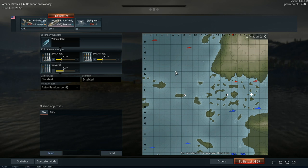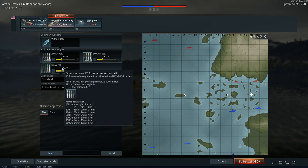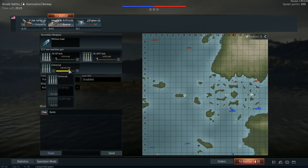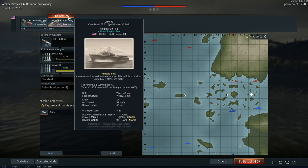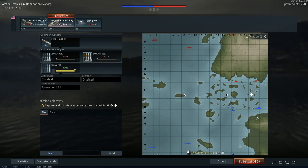In this map, we are playing what's called domination - kind of a king of the hill mode where each of these zones are areas that we want to capture. Here you can see we'll have an opportunity to change what we're bringing. The default options are probably pretty good. We're mostly going to use universal ammo, which makes our lives a little bit easier because we won't have to pick between ammo types. We'll also bring some torpedoes because those are going to be useful - if you haven't researched these yet, you may need to start without them.